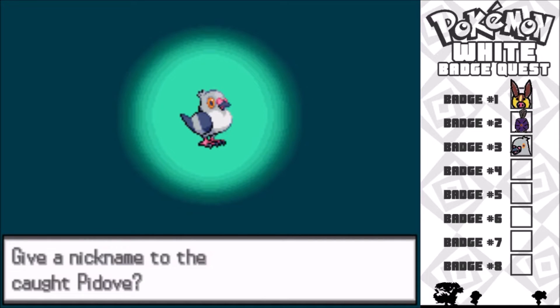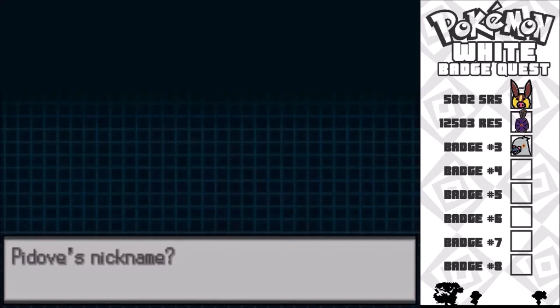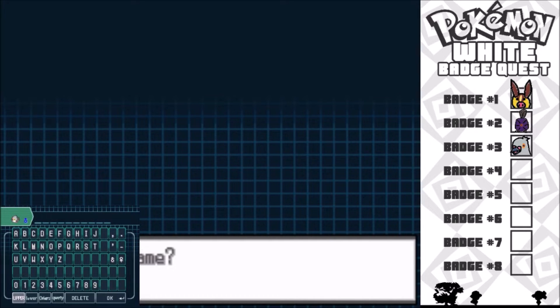All right, let's give it a nickname. I don't have a nickname for it, so I just named it 'Board' — there's a board in the house, so it's an inside joke.